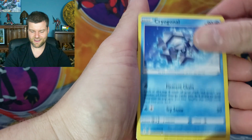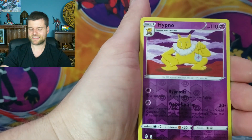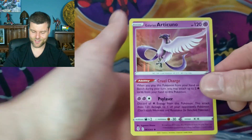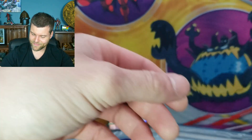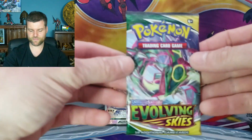Bergmite, Petilil, Porygon, Zerua, Swablu, Hypno reverse. Articuno holo rare — sorry, but you're not making the cut, you're going backstage. Let's keep going — seven packs left. I just need something else on the screen.